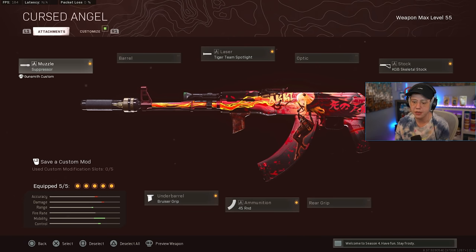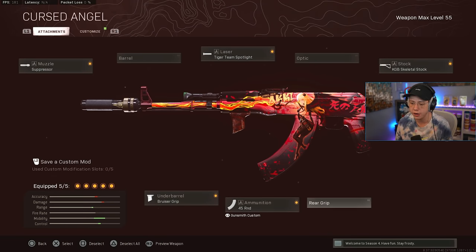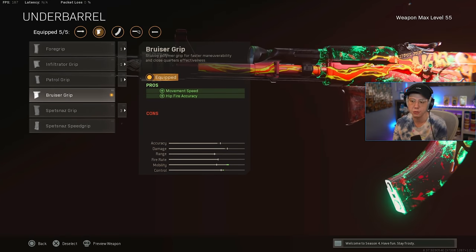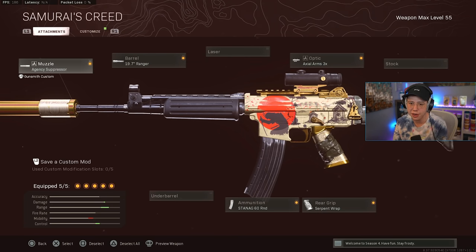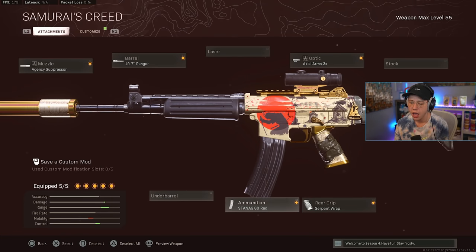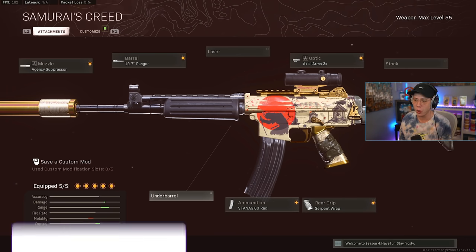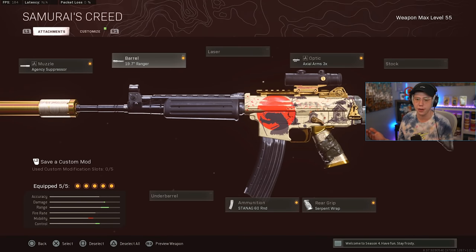For the Cold War AK-47 it's pretty much the same thing but I use the Bruiser Grip instead of the Serpent Grip. Base suppressor, no barrel for the same reasons, Tiger Team, Skeletal stock which is basically the same as the Raider, 45-round mag since that feels just fine — you don't really need a bigger magazine — and then the Bruiser Grip for that better mobility. This thing is actually going to move pretty quickly with really good speed. For the Krig: Agency Suppressor, then either Ranger or Mil-Spec barrel — Mil-Spec gives added control, Ranger gives a bit better mobility. 60-round mag, Serpent Wrap for better mobility, and the 3x optic. You really don't need an underbarrel because the recoil is so easy, especially with the Mil-Spec barrel. This one's meant for medium and long range over close range.